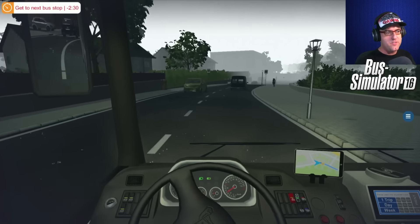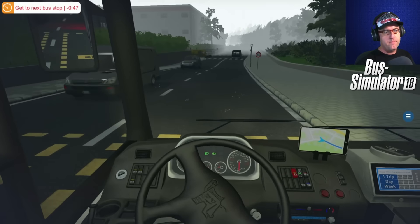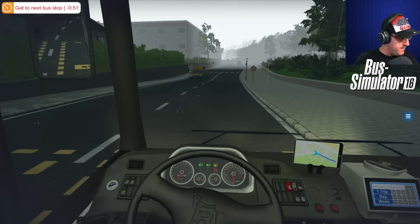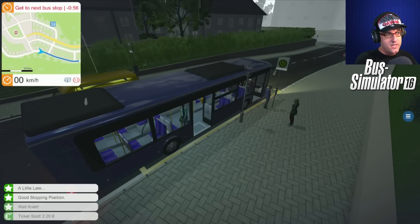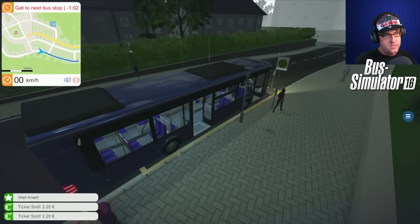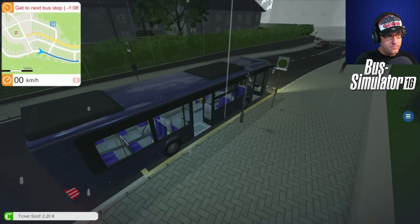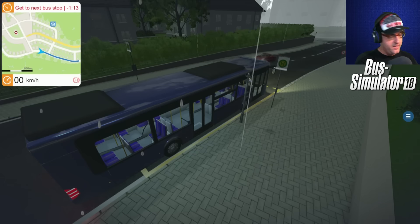I'm trying to get the hang of this, I really am. There we go — is that where we need to stop? Brake we need to put on first. There we go, and open the doors — Break Street West. People getting off and people getting on. There we go, and the door at the back there. Lot of buttons to push.